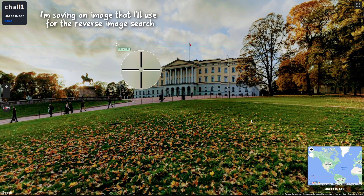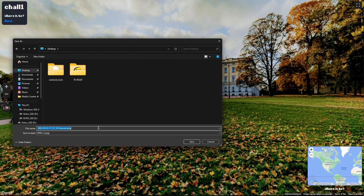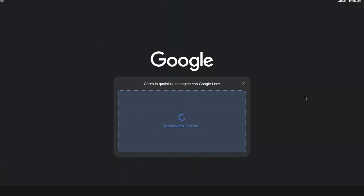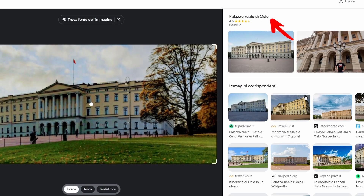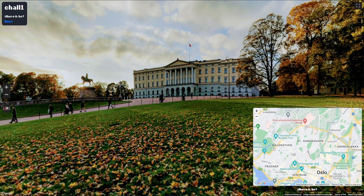In this case, the red flag is a good indicator, but the uniqueness of the building allows us to easily pinpoint its location using any search engine that also accepts images. Just with a single search, Google was able to identify it as the Royal Palace in Oslo. We can search for it on Google Maps and submit the newly discovered position using the map provided by the challenge.